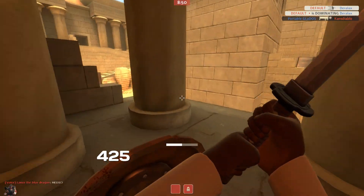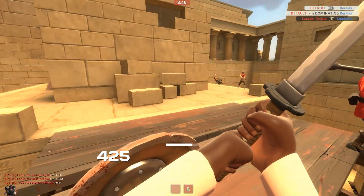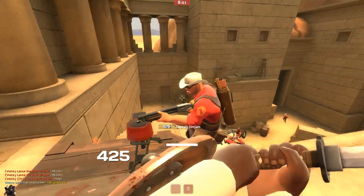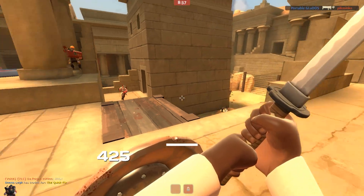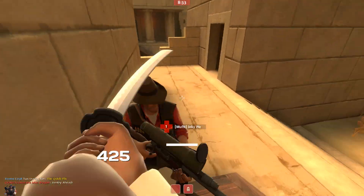The interesting thing about using this katana is that in the regular rules of Team Fortress 2, if somebody else is carrying this weapon, you will one-shot kill them. That works the same way here. Even if they have a ton of health after they've killed somebody, you can still one-shot kill them. So it kind of works both ways.